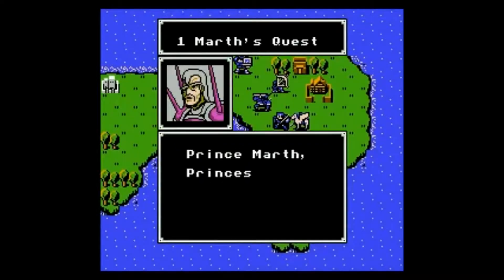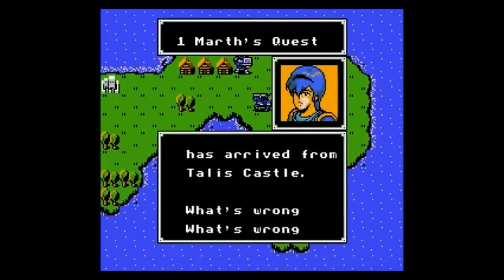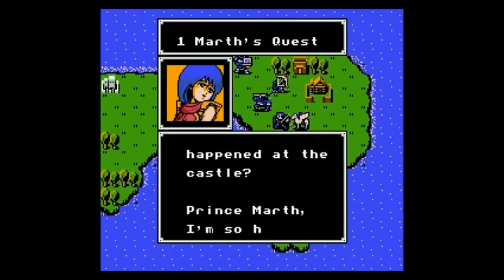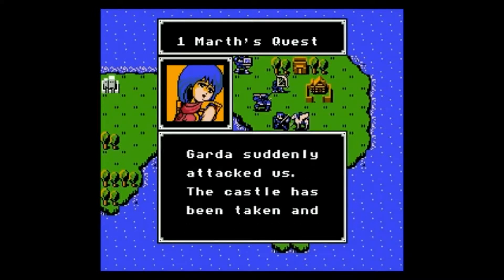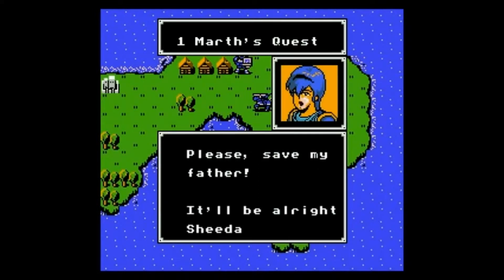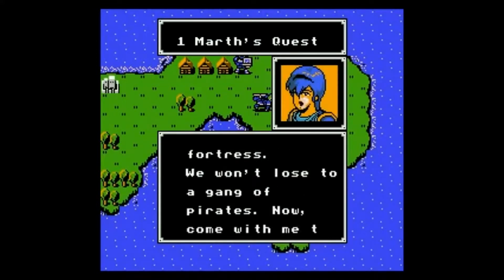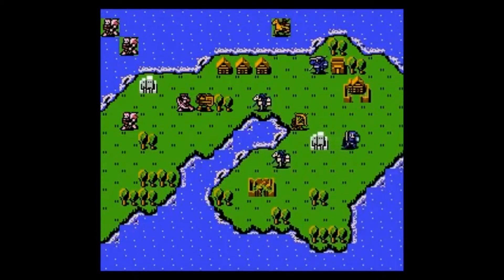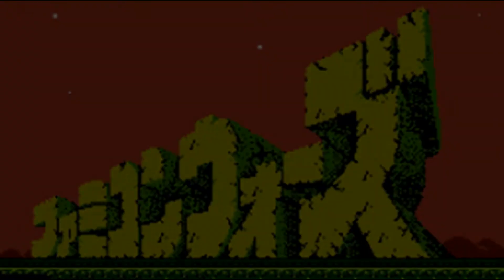The story was innovative when it came out in 1990 — a character-driven story starring Marth and his merry band of heroes. It had been done before, but not quite on the scale of that many characters being involved in the story and having dialogue. Characters like Ogma had more relevance in the story than you would see from a faceless army member in a game like Famicom Wars or other strategy games at the time.